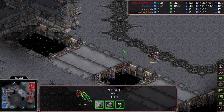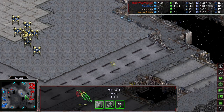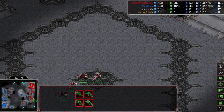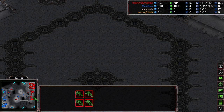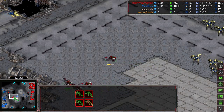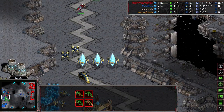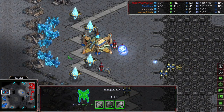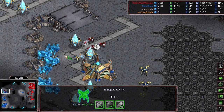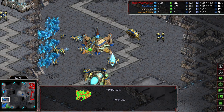A single vulture keeps moving around laying down spider mines, buying time. Flash is sending another four vultures — he's very good at rotating vultures frequently and laying down spider mines. He goes inside Mini's base again, but there's one reaver with two dragoons standing. Once again Mini is losing probes — what the hell! Mini's probe count keeps dropping.